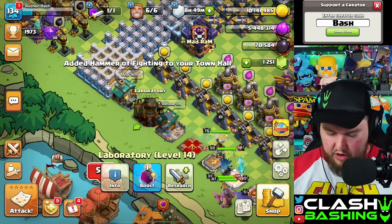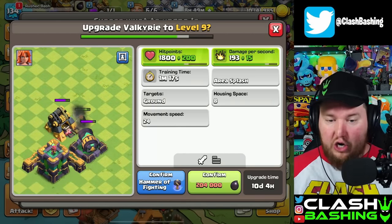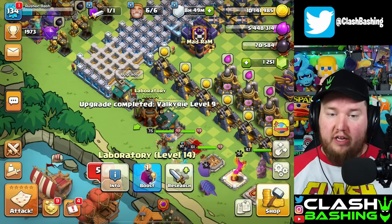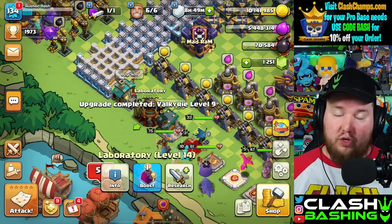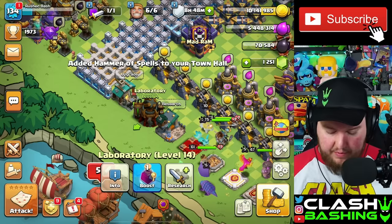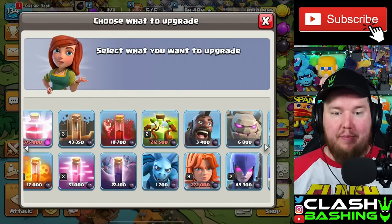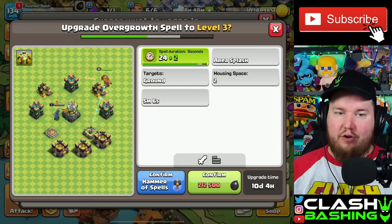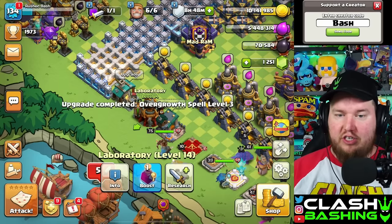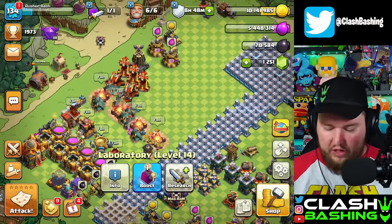So we can buy that Hammer of Fighting. It's not going to max out our Valks, but again, Valks are a dark elixir troop and we want that dark elixir to go into our heroes. So we can use that Hammer of Fighting to get the Valkyries up — it's going to be really useful for the attack we're running. That's kind of the same thing with the Hammer of Spells. For the Hammer of Spells, it's going to pair up nicely with the same attack. Using hammers on dark elixir upgrades is really, really nice.